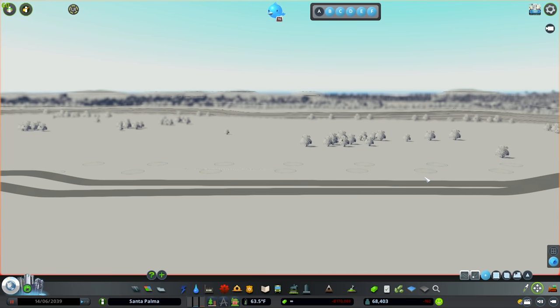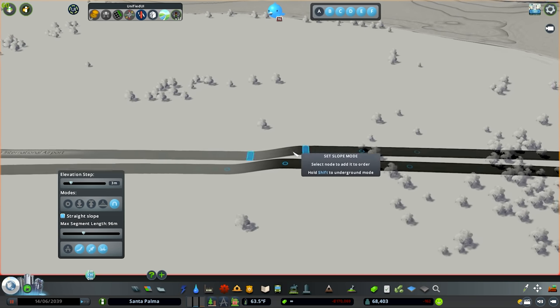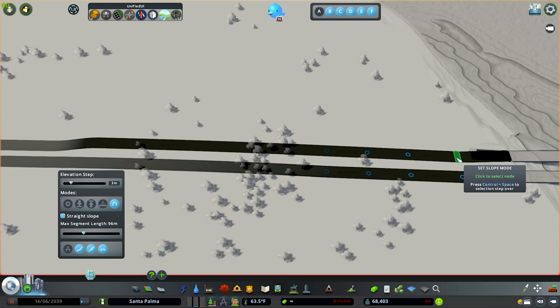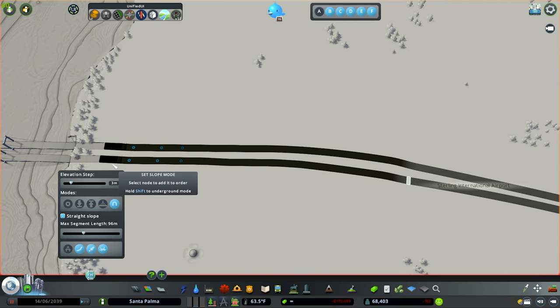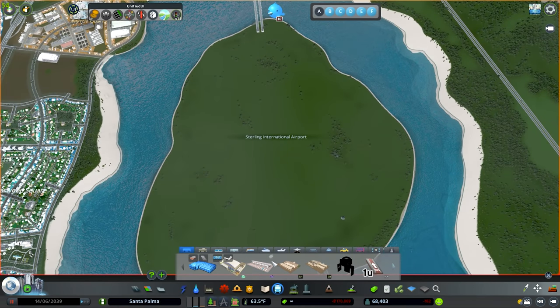We're going to tuck this down right about there. Then we're going to jump into the network multi-tool, choose the slope tool, grab this node and that node and hit enter. Then we're going to do the same for this side — I want to make sure not to go all the way down to the middle. I want that middle section that I lowered to stay where it's at. We may still need to lower that down more, but I think this is going to be good. So we've tucked our tunnels down and lowered that road down.